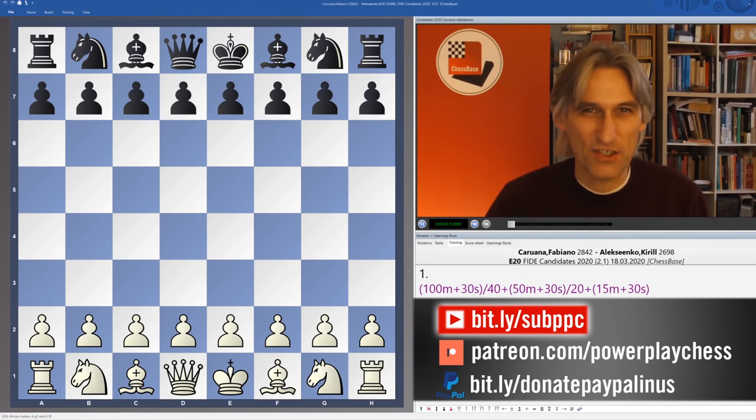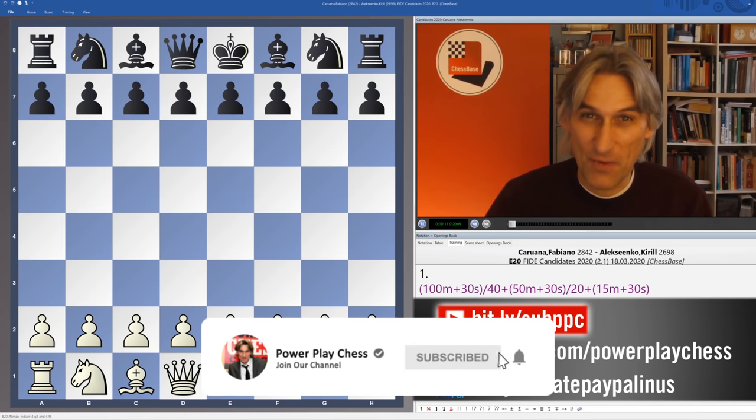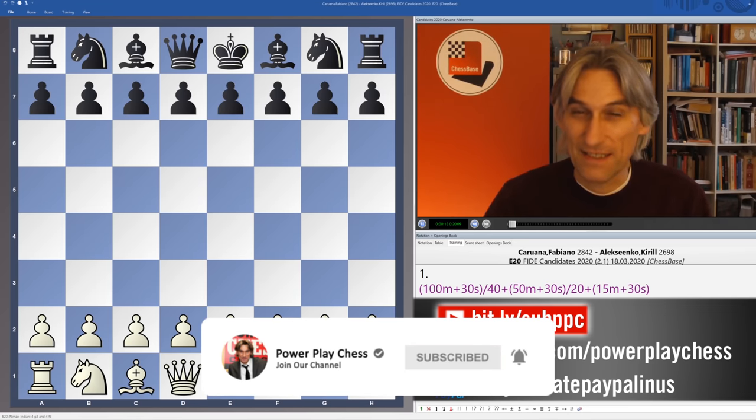We had some more exciting chess in round two of the Candidates Tournament in Yekaterinburg. I'm going to take you through the game between Fabiano Caruana and Kirill Aleksenko.